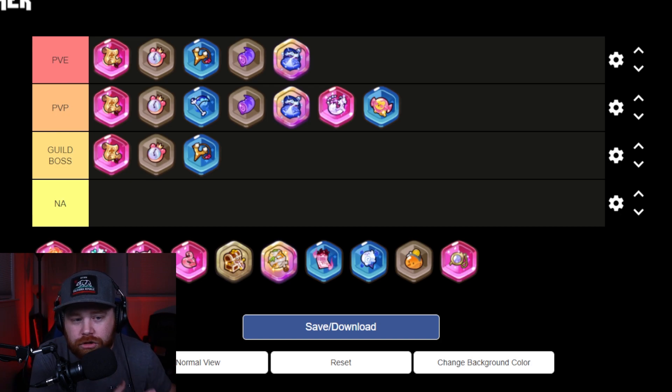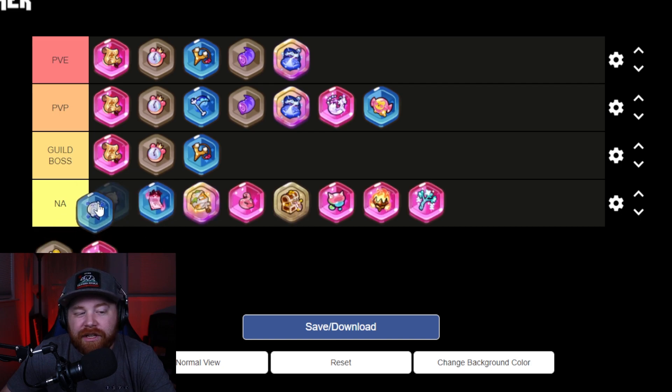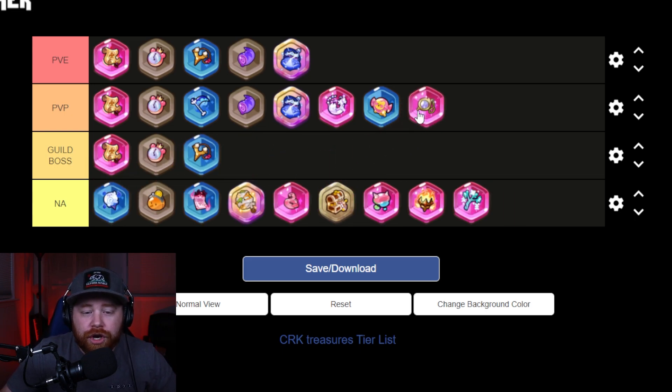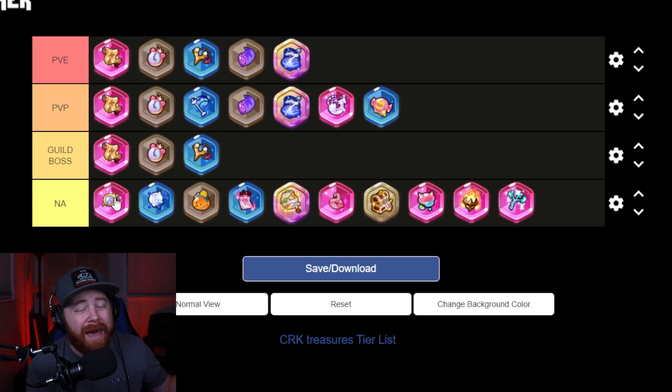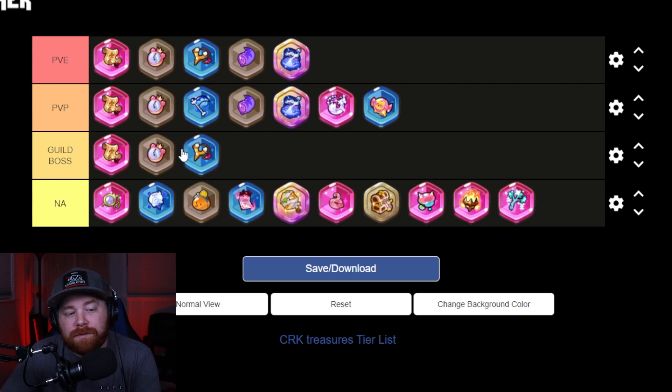The Slingshot rounds out the Guild Boss Battle treasures. The remaining treasures are generally not worth heavily investing in for these core content types, though leveling them up when you have extra gold can help. The Slingshot is especially good in the Guild Boss because its defense break stacks with the defense break from Dark Choco Cookie, letting you deal significantly more damage to the boss.